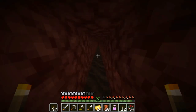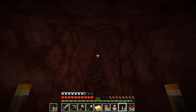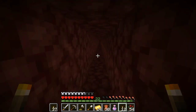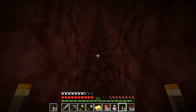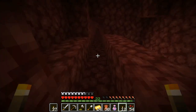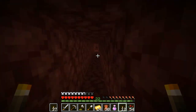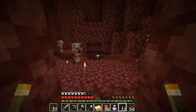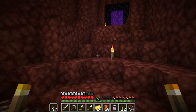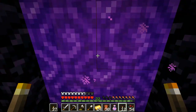We're going to throw on these Soul Speed 2 boots so we can zoom across the soul sand. I learned from a Hermitcraft video that when you use the Soul Speed enchantment and run on soul sand, it actually takes durability off your boots — which is interesting because normal walking doesn't take much durability. It's neat that the enchantment isn't just instant speed; there are some drawbacks to it.